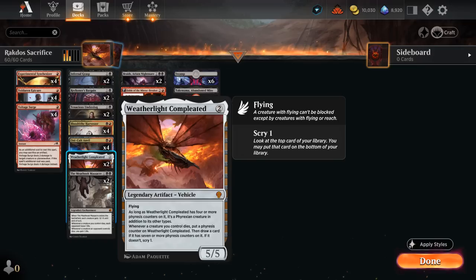There's no crew cost on Weatherlight Completed, so how do we turn it into a creature? As long as it has four or more Phyrexian counters on it, it turns into a Phyrexian creature in addition to its other types. We get those counters whenever a creature we control dies. We also draw a card if it has seven or more counters, or scry one if not.